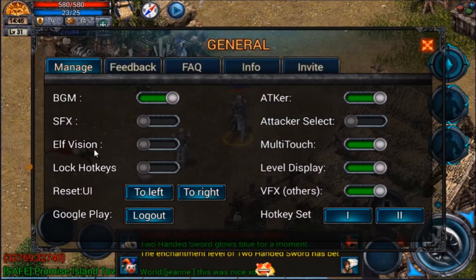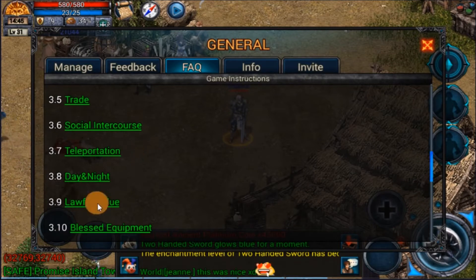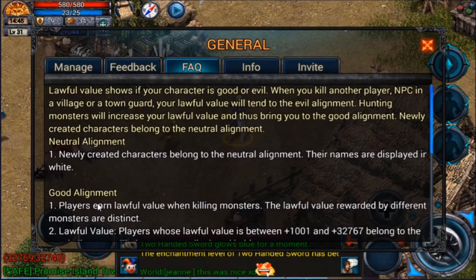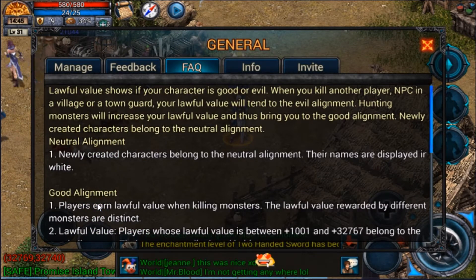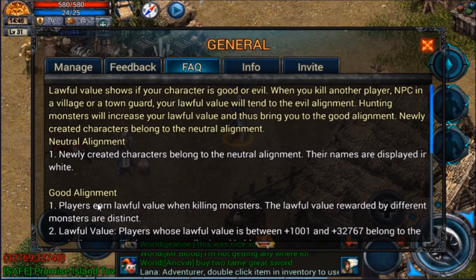So what exactly is alignment? The easiest way to look at it is through this menu. Lawful basically shows if a character is good or evil. If it's red, it usually means that they typically kill players or different NPCs. That typically means they are the eviler alignment. If you hunt down creatures and play the game basically how it's meant to be played, you'll get a lawful alignment.